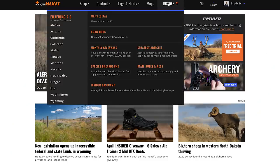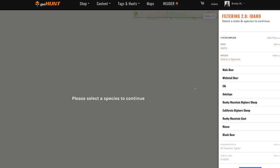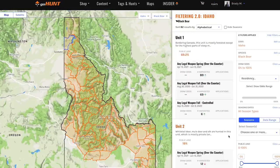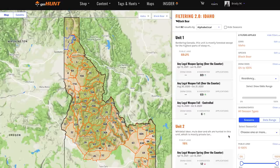So I'm just going to hover over Insider at the top. First example, I'm going to go over to Idaho. I click on Idaho and Filtering 2.0. Right away you'll see the menu of Filtering 2.0. Jump over here, we're going to click on Black Bear. And now you will see the entire state of Idaho — all the units that are available for a black bear hunt.